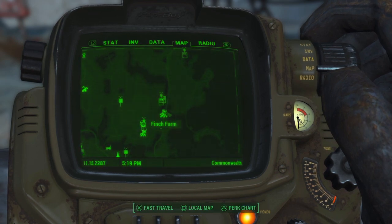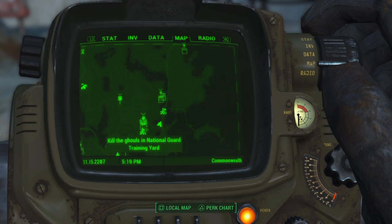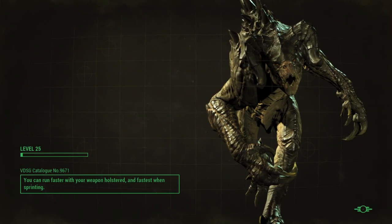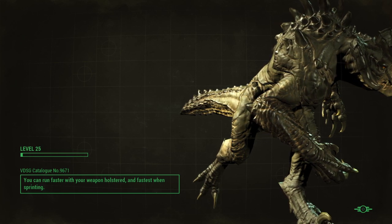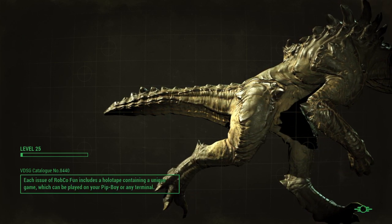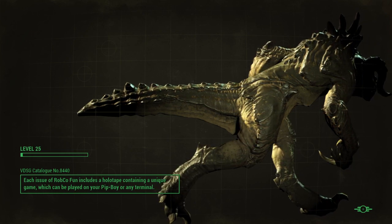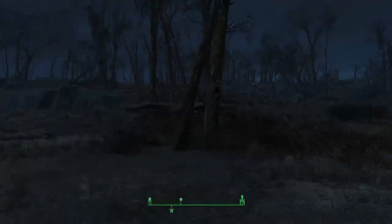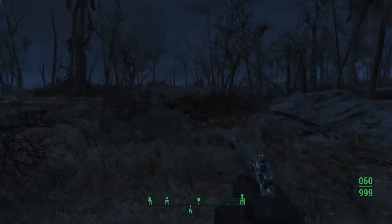Right now we have a mission from Finch Farm and also County Crossing. Let's go to Finch Farm because I remember from an earlier session there's a power armor suit — an exoskeletal suit — just to the west of it on a highway with a bunch of trucks. Let's head west along the highway.